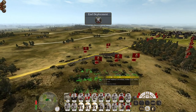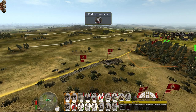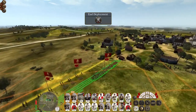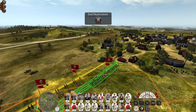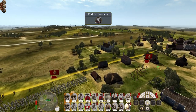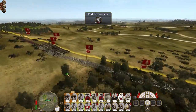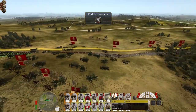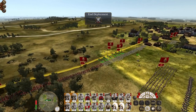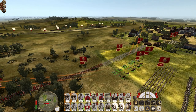Let's put our artillery up on a hill — they have no artillery, so they'll be forced to engage us. I'll make a more conventional line. I'm going to advance my Guardia de Corps to support the German cuirassier on the left, with the general in the centre.